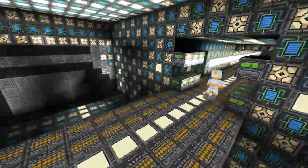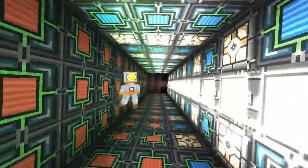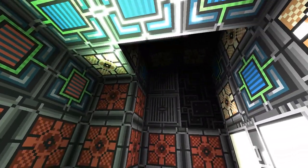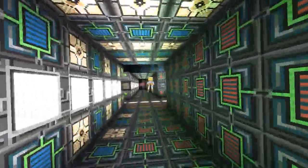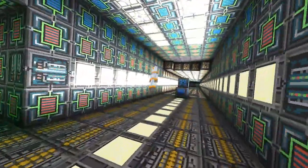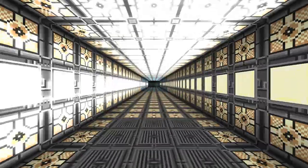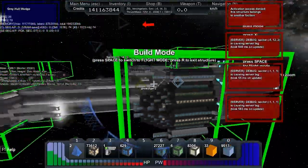Down here is the turret access — each of these corridors goes to all 12 of the turrets on the ship. That's mostly what the corridors inside the ship are for. And the core is right here.